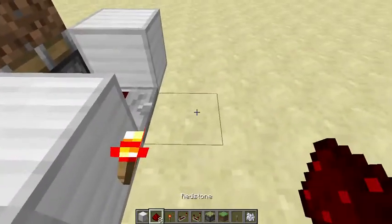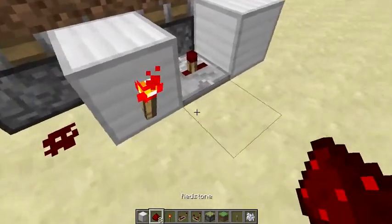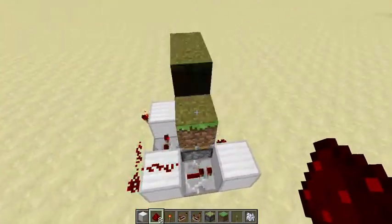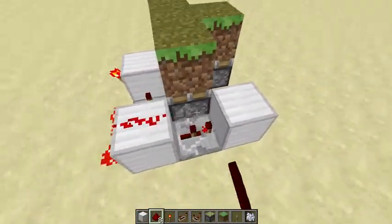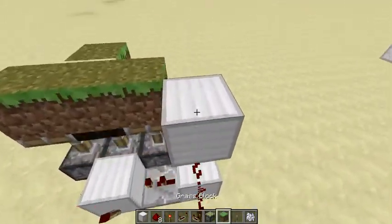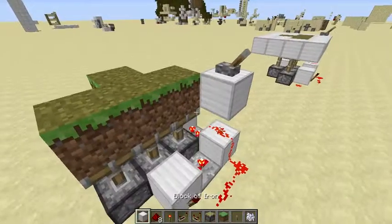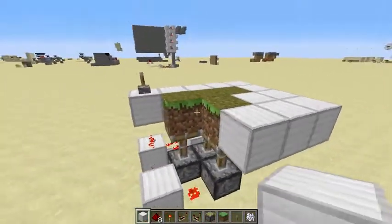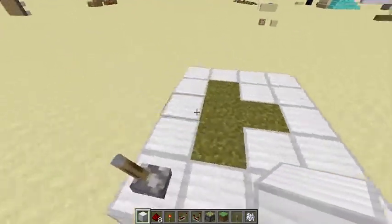Make your repeater clock by putting a torch and set it to two ticks. Place redstone here and that should generate the circular motion. Set both repeaters to two ticks so they go together. Then put a block on top and put a lever to turn it on or off. Make this the same height as your floor and you're done.